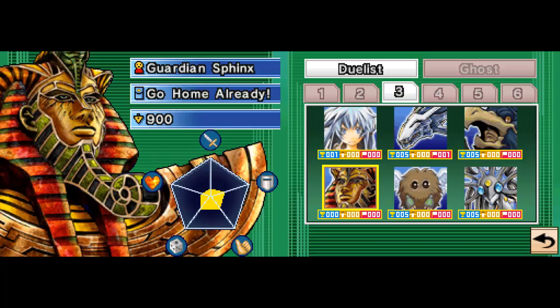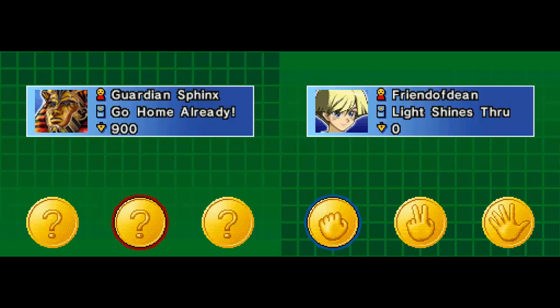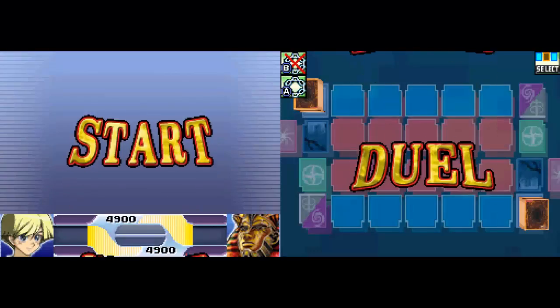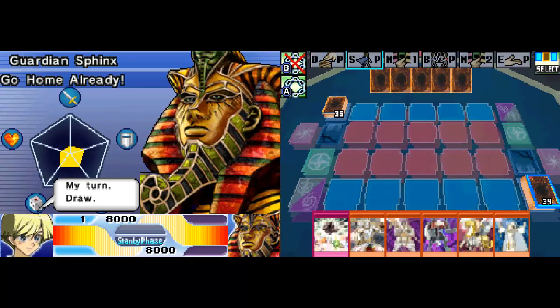This time we're going to be dueling Guardian Sphinx, who I imagine — just guessing here — probably uses a rock type bounce deck. It's full of the rock type monsters that force your cards back into your hand, which will make this a very annoying duel.